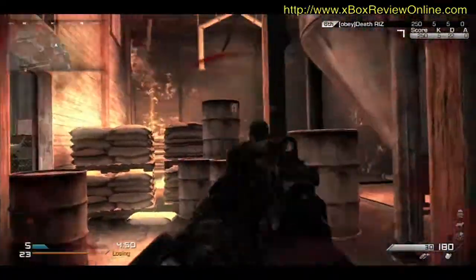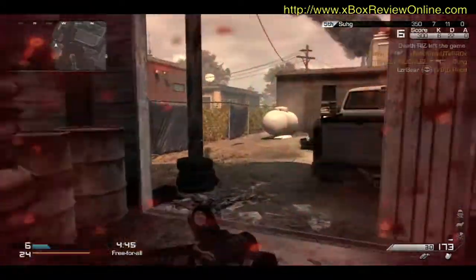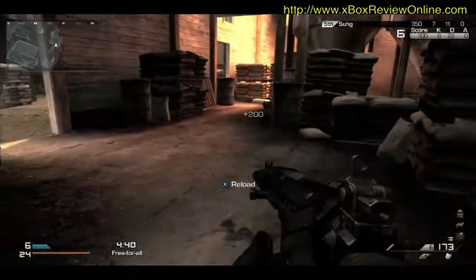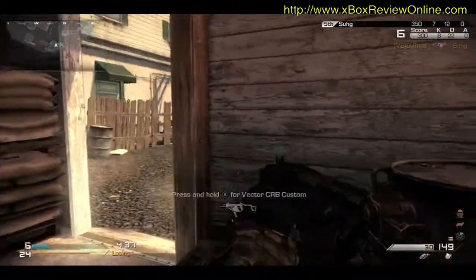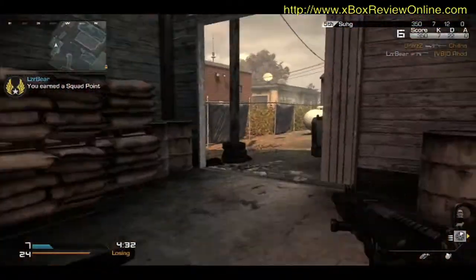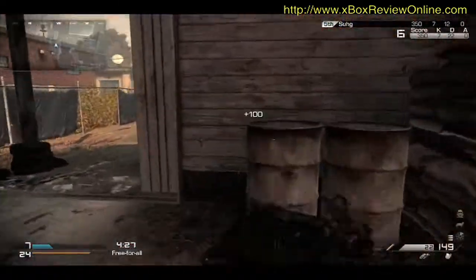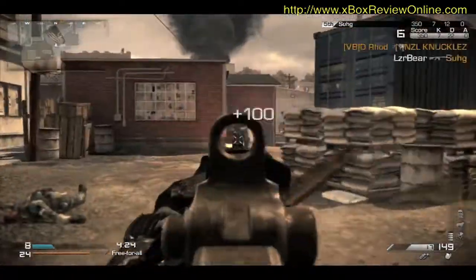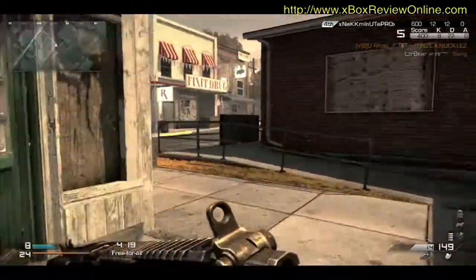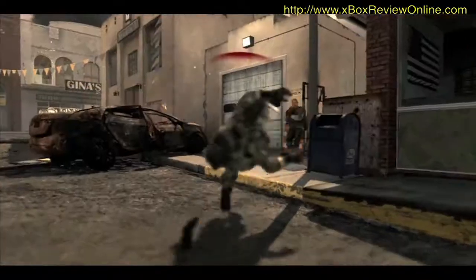What I've noticed about Ghosts is it's really hard — assault weapons are pretty strong at the moment and it doesn't take too much to go down. Compared to Black Ops 2 where you can take a few hits and still survive, in this game it's all very fast. Of course it goes both ways — if you get someone, you can take them down pretty quickly too.